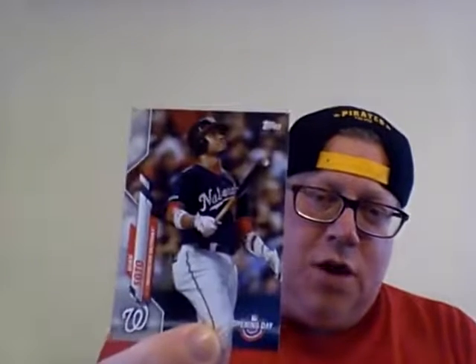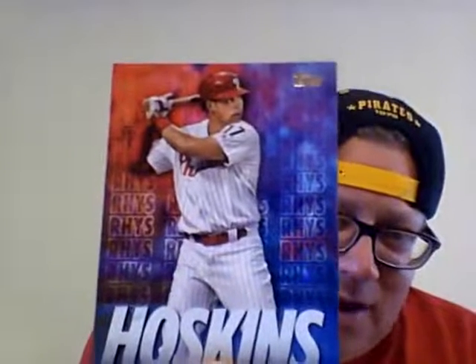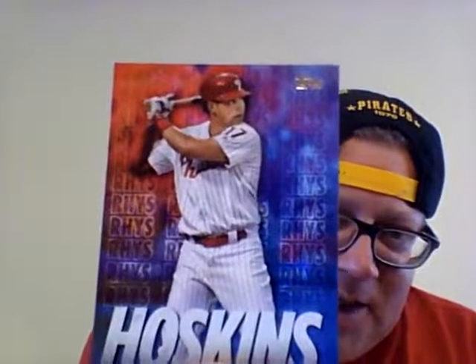So you got the Mike Trout, got the Soto - pretty cool card. And then you got a Rhys Hoskins pulled out of a Gypsy Queen, and then I pulled out two of the inserts out of the 2020 Topps product. Pulled that Rhys Hoskins - I don't know, look at that face on Rhys Hoskins.